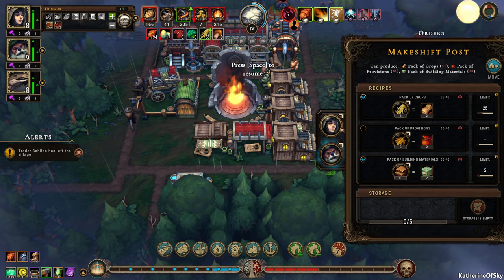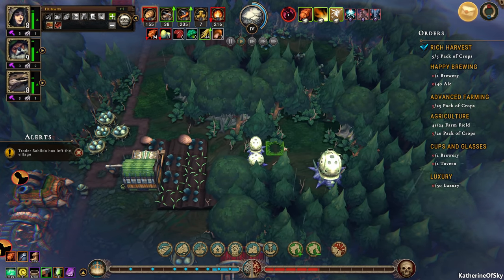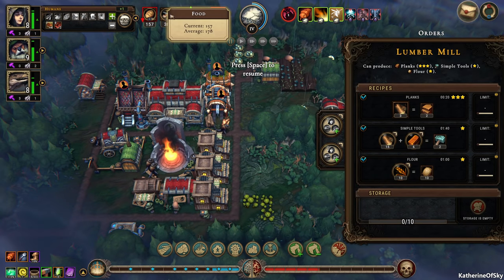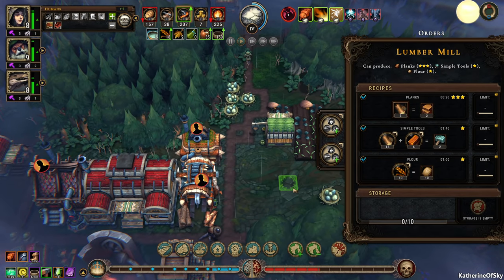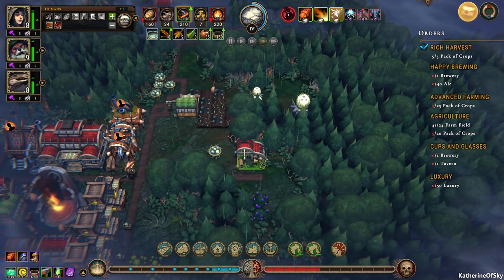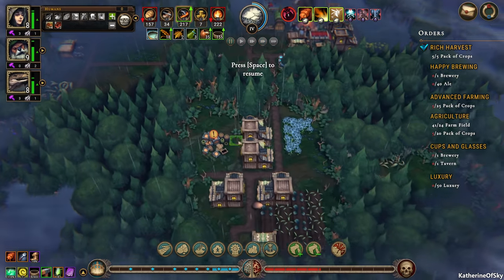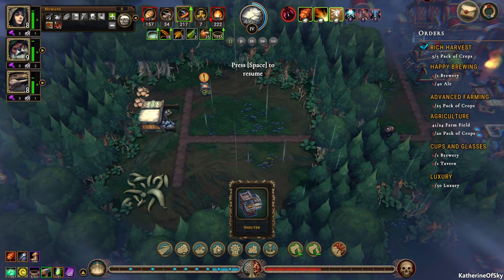So let's put a beaver in here. They do get a little tiny bonus for that — a well-being thing. Trader Sahilda has left. We could use some copper. Do we want to convert some of this? I think we want to convert the wheat into flour, but I don't know if we need it right now. Let's see — this place is almost finished with the eggs. This place is full. We're doing actually pretty good. We need some more housing though — let's build some houses. We shall build shelters.